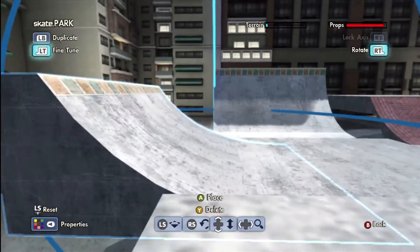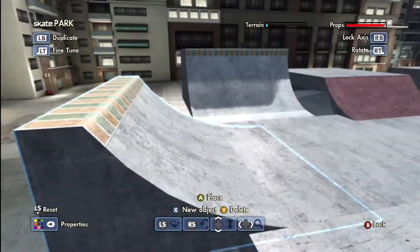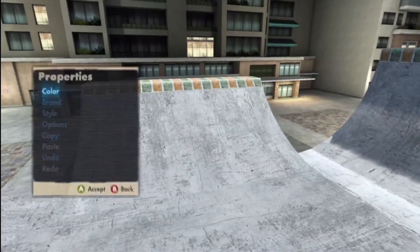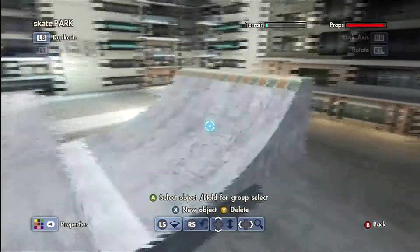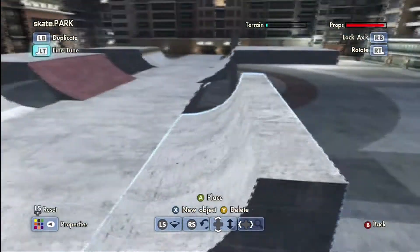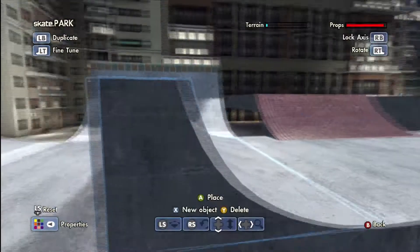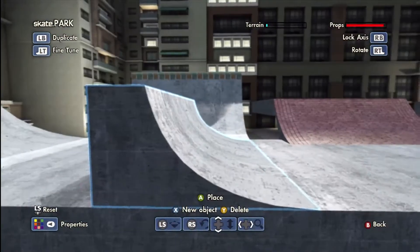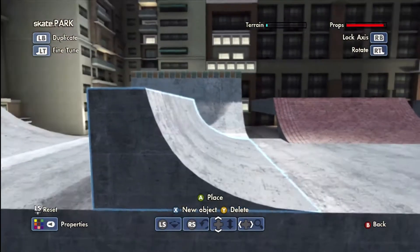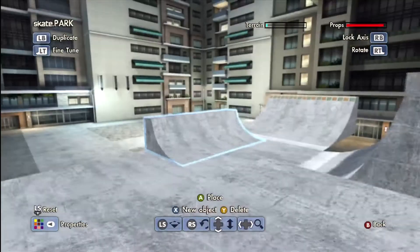This is a super mellow quarter pipe which actually looks good, but you'd want to cover up the green and orange coping. It's a decent quarter pipe you could still use in a park. And this last one is kind of like a cheap vert — it almost goes up vertical. You could use this as basically any quarter pipe in your park; it looks good and skates good.